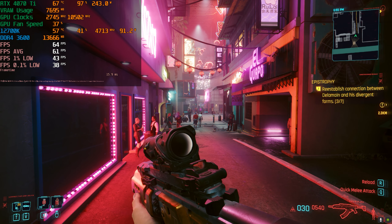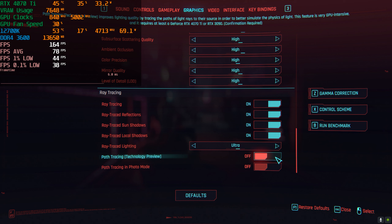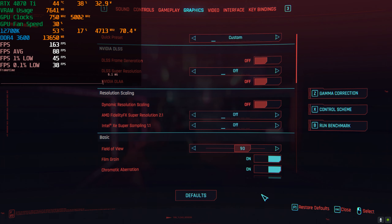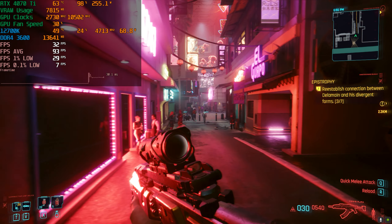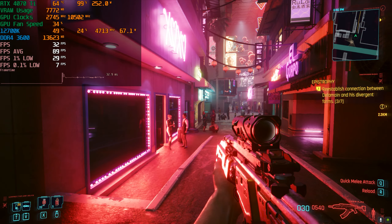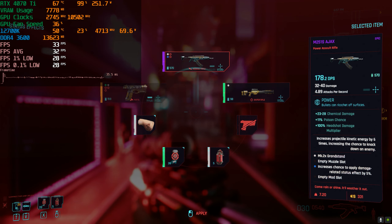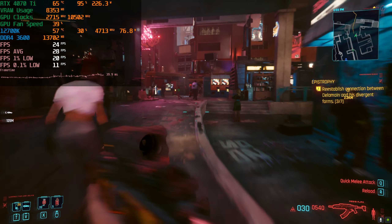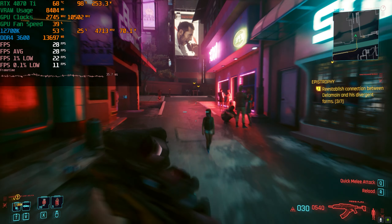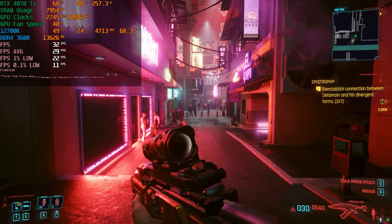Let's see what happens once we enable overdrive. This is at 1080p, no DLSS, no frame generation. Once you enable path tracing, all those settings become unavailable because they're now handled by path tracing. The lighting and reflections are a lot brighter — I'm not entirely sure whether it looks better. Now we are getting around 30 frames per second. The frame time graph is not very smooth; the 1% and 0.1% lows are pretty low, indicating quite a lot of stuttering.